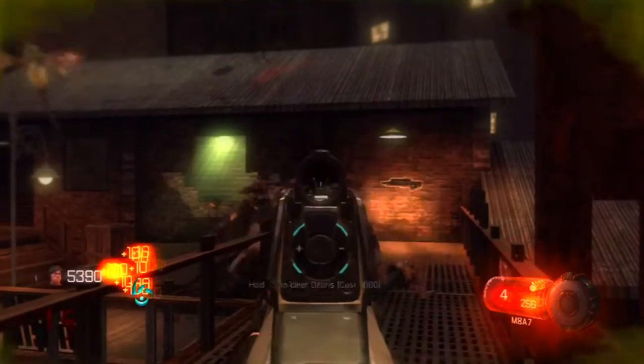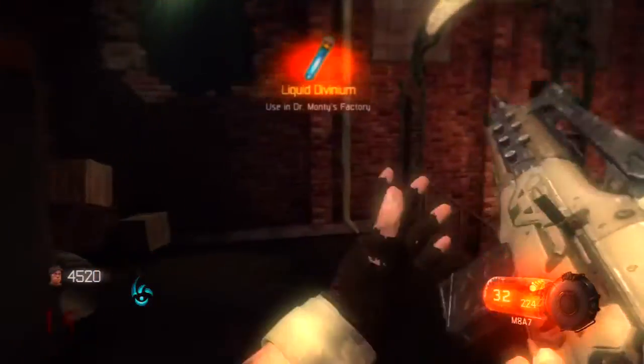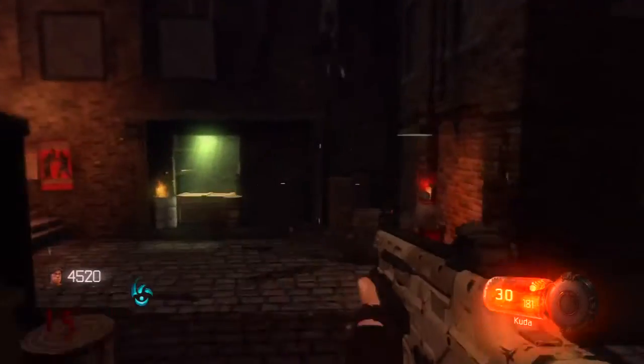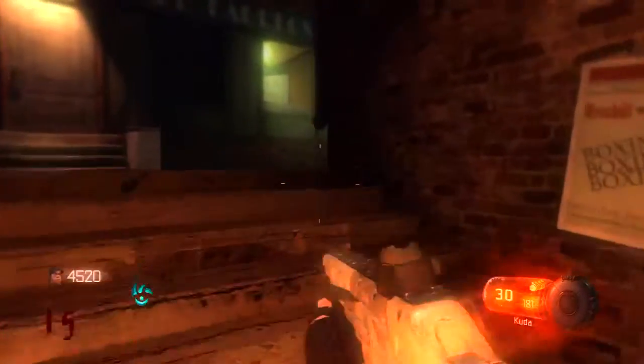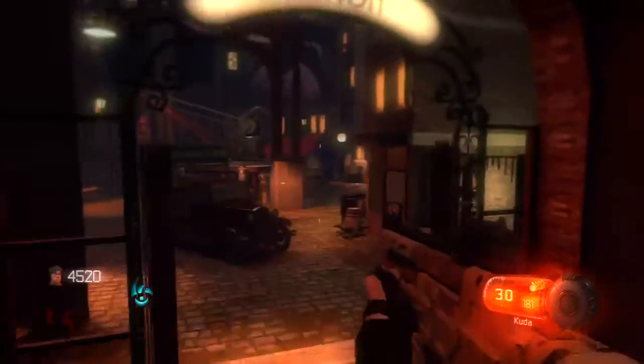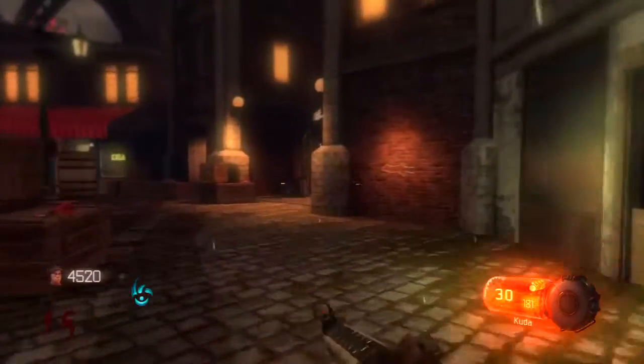Do the same thing here — shoot at the zombies, aim for their heads, then open up this door, slide down, go back towards the junction, and make your way over to what I believe is called the footlight district.